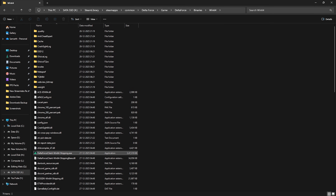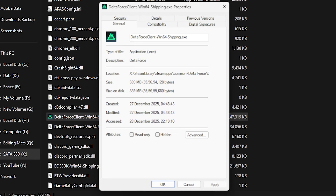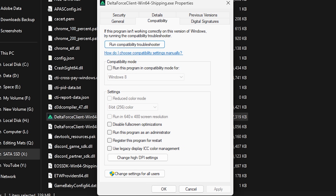Find the Win64-Shipping file, right-click it, go to Properties, select the Compatibility tab, and click Disable Full Screen Optimizations. Then select Change High DPI Settings and enable that option to reduce unwanted input latency. This step will also help fix unwanted black screen issues.